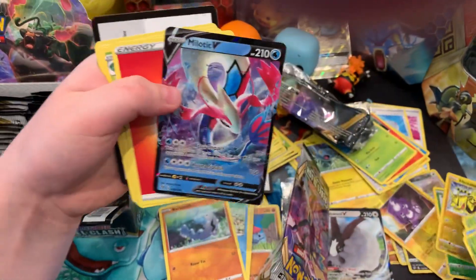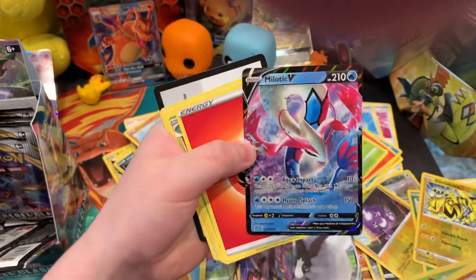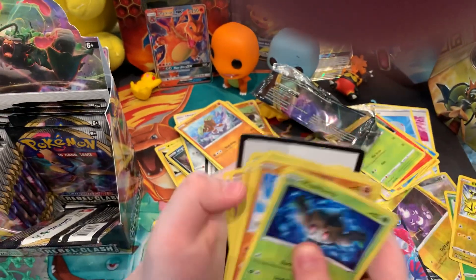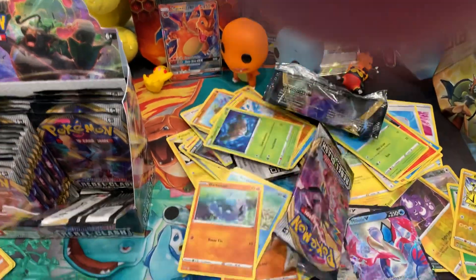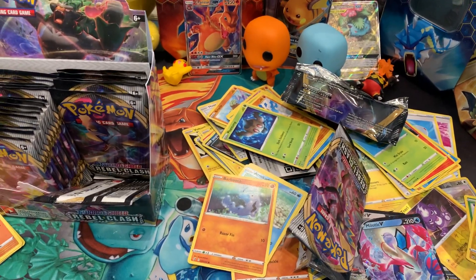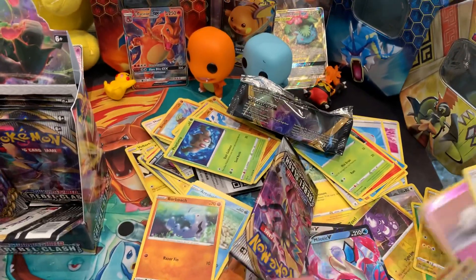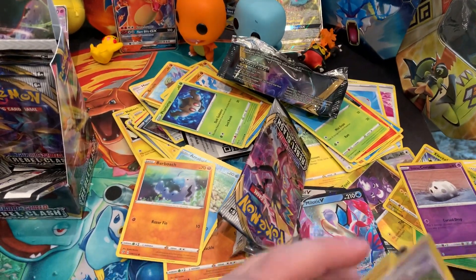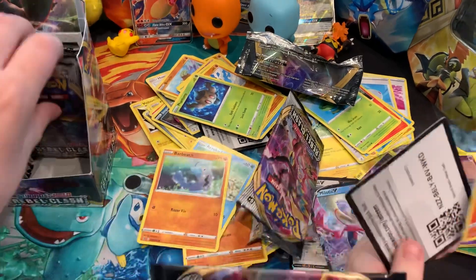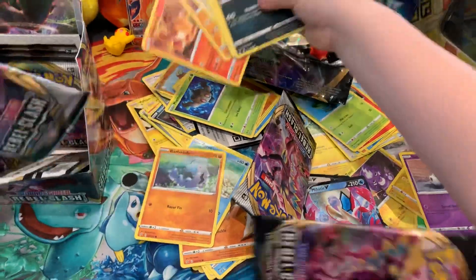I really like that one. Two Vs so far. It's got all the base, it's shiny. I want shiny insert. And then basically nothing, and then all the base.